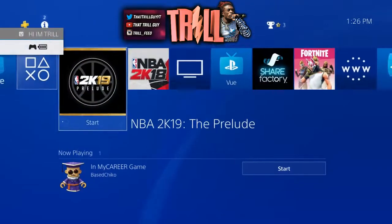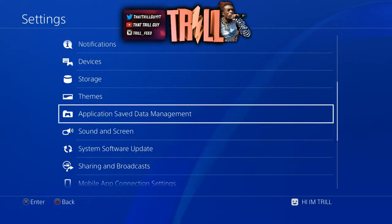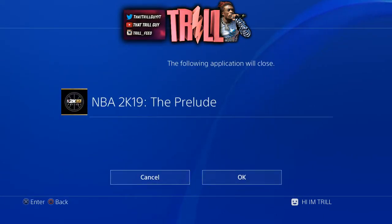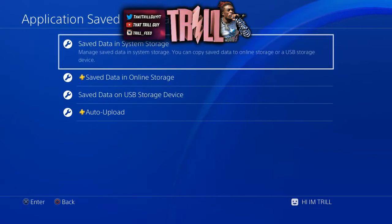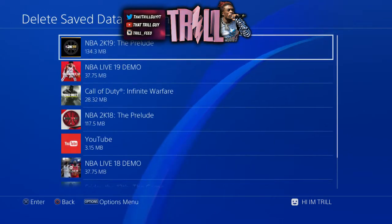So you want to go to Settings, then go down to Application Save Data Management. It's going to ask you to close the Prelude — just go ahead and close it out, it doesn't matter. Then go to Save Data in System Storage, then go to Delete.